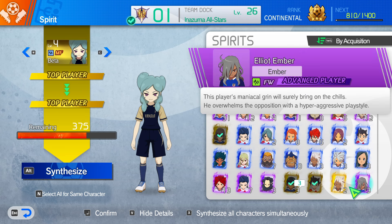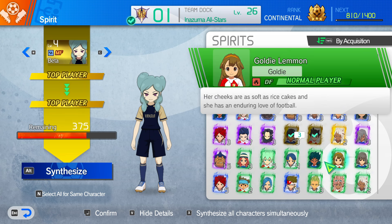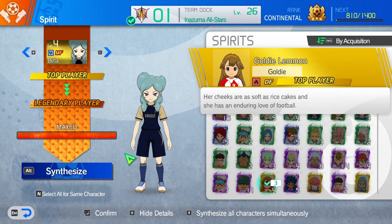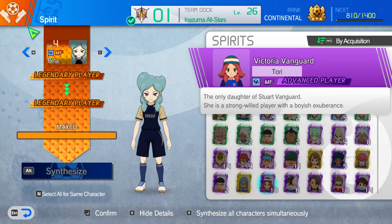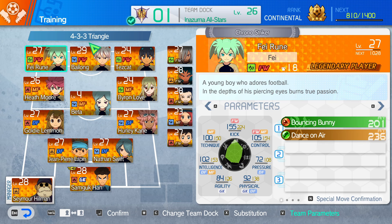Let's finish this video. I wasn't able to get her to score — I feel kind of bad. Let's max her out with spirits from my team. She didn't score a goal, so to make up for it I'm going to give her more screen time by turning her into a legendary player. And there you go — Legendary Beta. Now I have to get her to level 20-something so she's at the same level as everyone else, and I'll do that off camera. Oh my god, she's so small compared to everyone else.